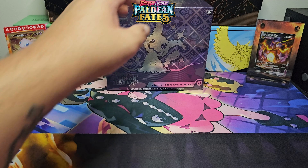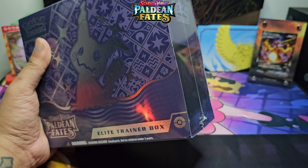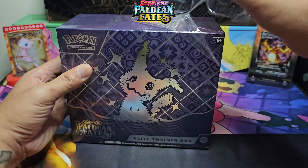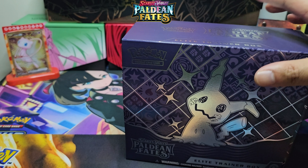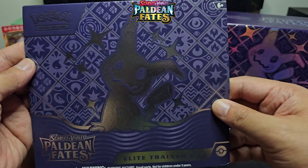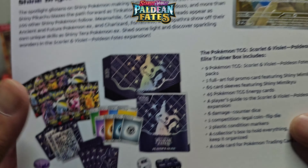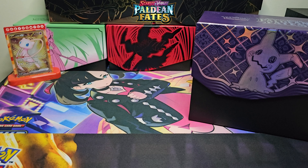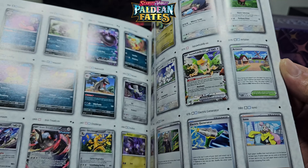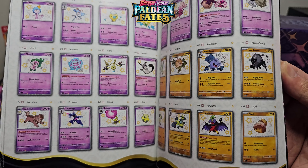Alright, ETB time! I went half a case — I only got five — just to see what I could get, and I'll open up the rest after the video, but thought I'd share what we can get in an ETB. The ETB is nice, and you get Mimikyu, then your stock standard stuff, and then the promo which we'll look at once I pull it out. The player's guide, stock standard, and also the set list — yeah, so a lot of shinies needing to collect.